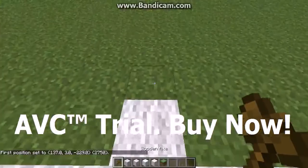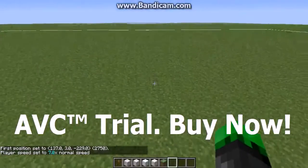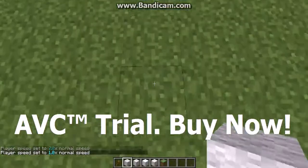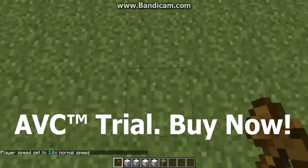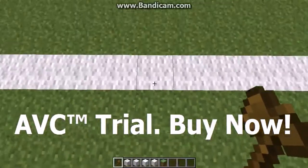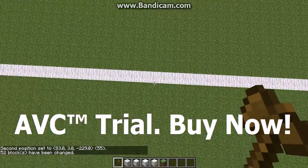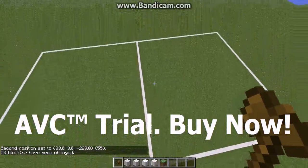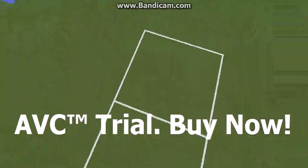Now we're going to fill in the pitch. I'll get my axe out again, select the first position on one side and reach over to the other side of the pitch to set the second position. Then we go slash set 35 — 35 is the item code for wool, if you didn't know that already. And there we have the rough pitch design filled in with wool.